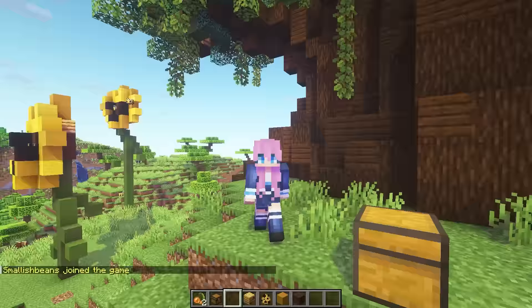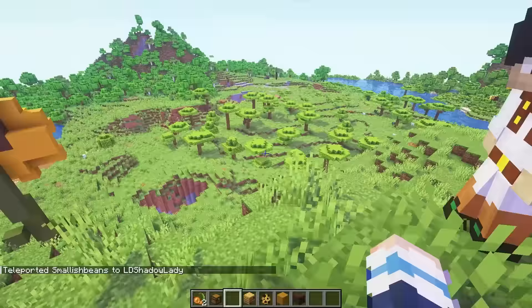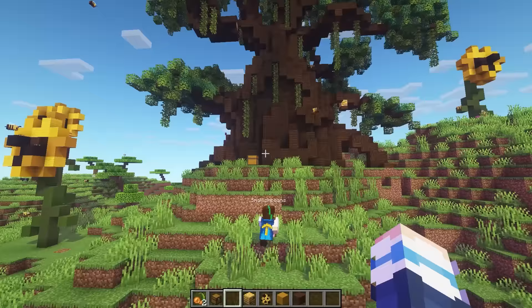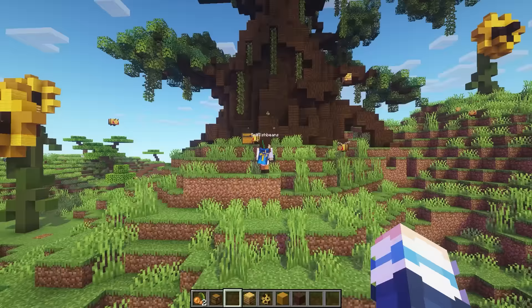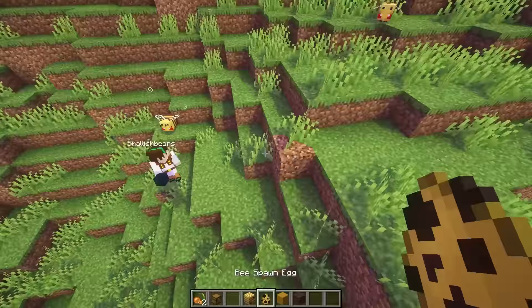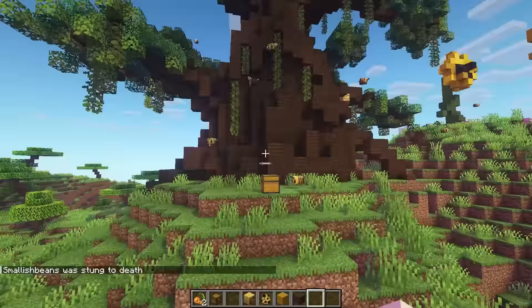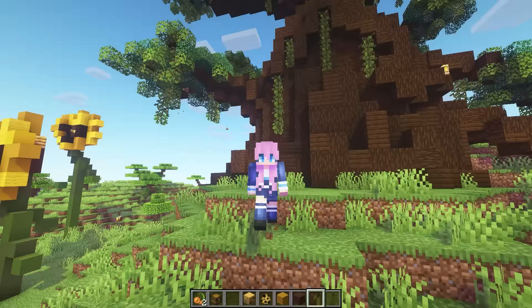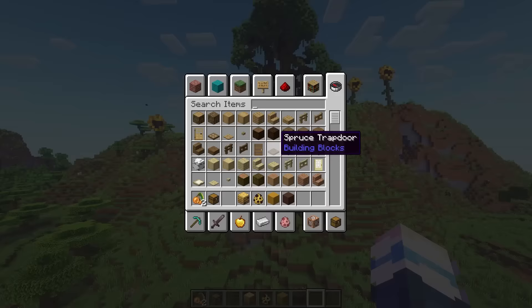Instead of testing this out on myself, I'm going to invite Joel to this world and sacrifice him to the bees instead. So here's a chest with some skulk — it's show time. I told him to open the chest and grab the skulk. He grabbed it and immediately the bees attacked. He was shouting 'What the heck, why do the bees not like me?!' and 'How many bees are there?!' asking if this is all I invited him for. It worked perfectly — the bees attack the player until the skulk blocks are removed. Command blocks did the trick.